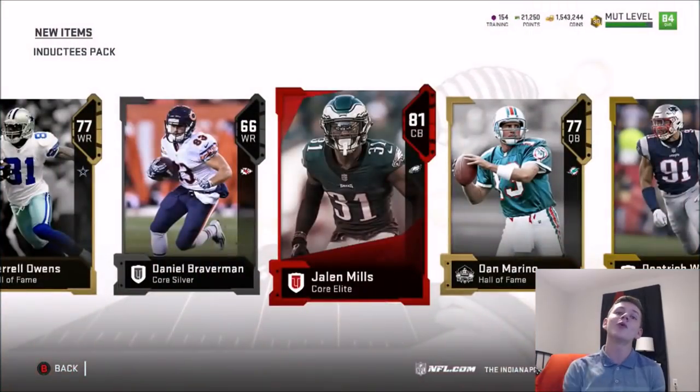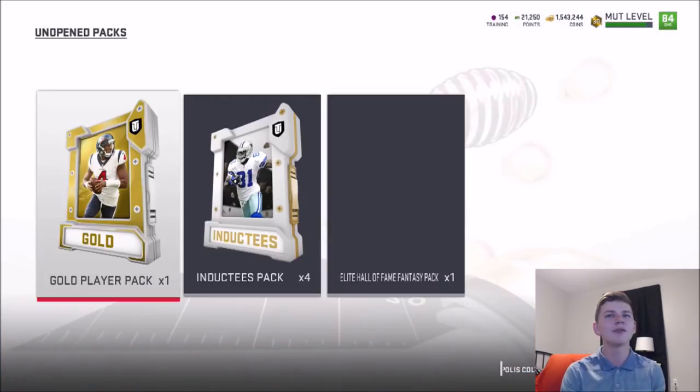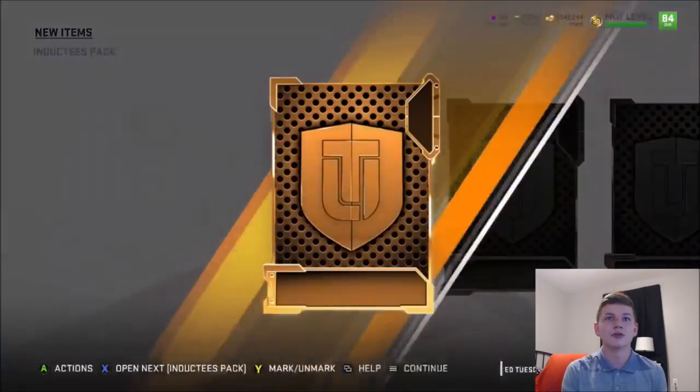We get an 81 Jalen Mills. Not pulling super high overall Elites — we are getting a couple of Elites, but unfortunately no limited time cards so far.